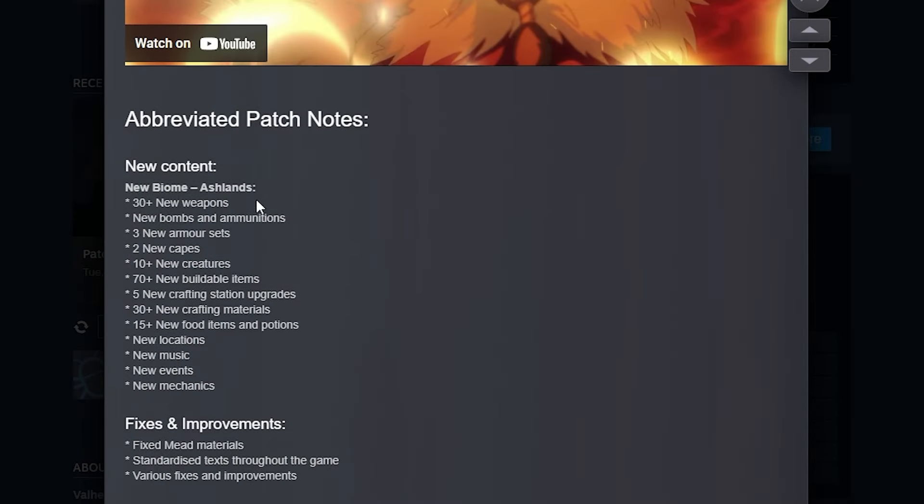The Ashlands brings 30 plus new weapons, new biomes and ammunitions, three new armor sets, two new capes, 10 plus new creatures, 70 plus new buildable items, five new crafting station upgrades, 30 plus new crafting materials, 15 new items and potions, new locations, music, events and mechanics.